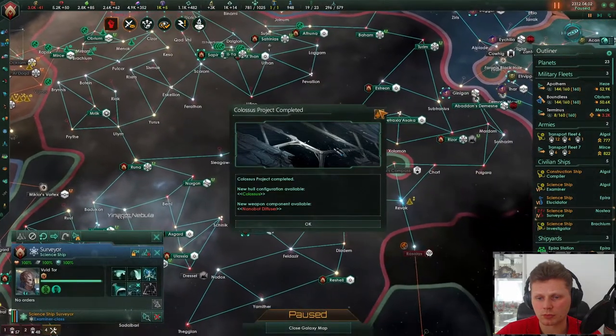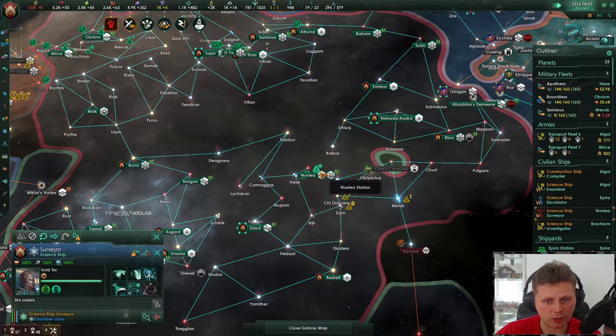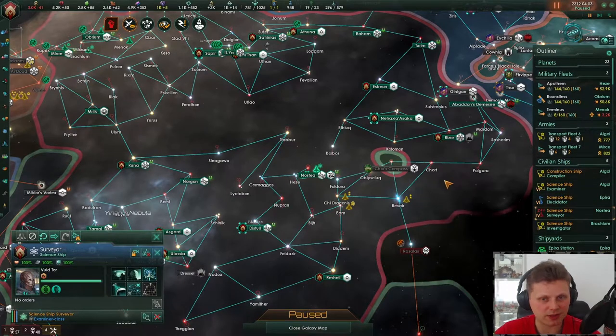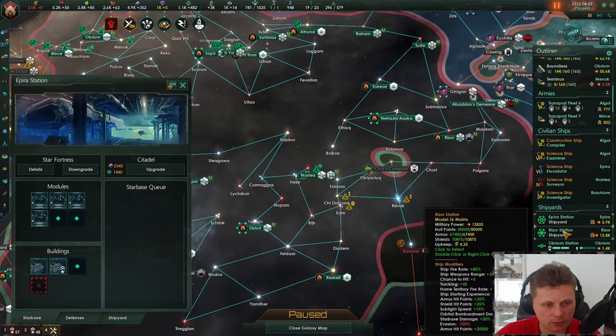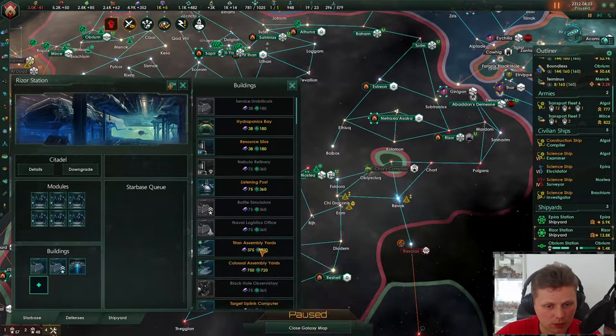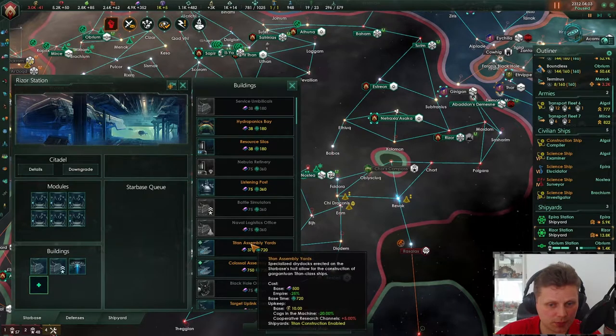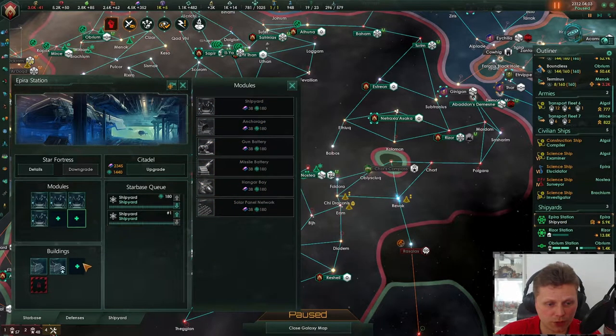Special project complete. Okay — Colossus, the Colossus is done! I guess we should be able to build one then. We get the Titan assembly line over Riser, and Epica will get more shipyards.